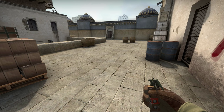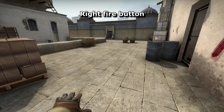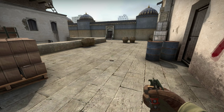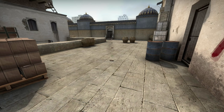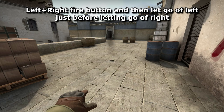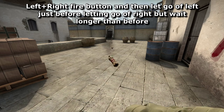Everybody knows that if you throw a grenade with the left mouse button, it goes a long way. If you hold down the right mouse button, it doesn't go far at all. Fewer people know that you can throw anywhere between these two by pressing a combination of the two buttons. For example, if you hold down both buttons and let go of them at the same time, it's thrown slap bang in the middle.